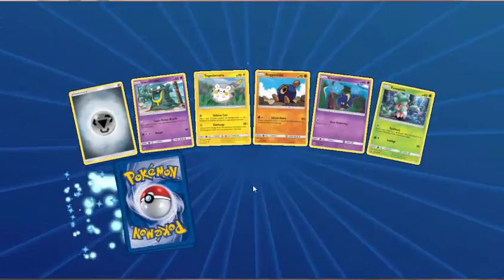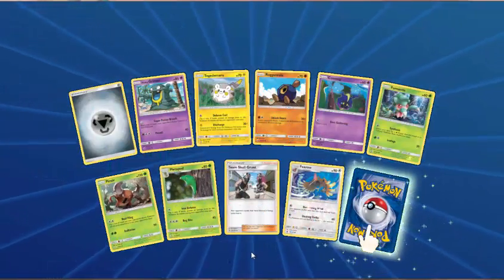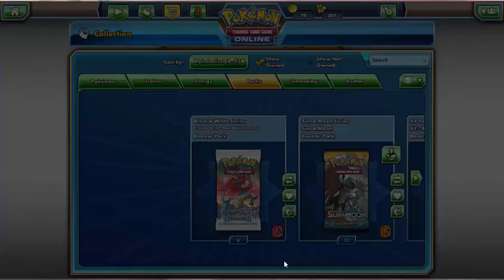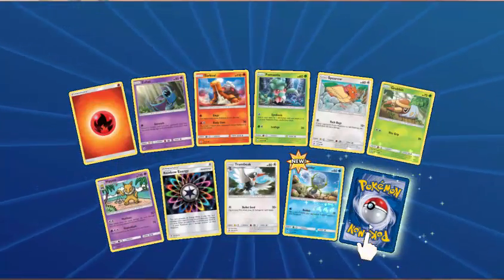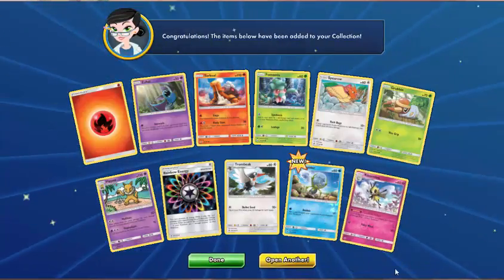We haven't seen a single Umbreon GX. Metal Energy, Alolan Grimer, Togedemaru, Roggenrola, Cosmog, Fomantis, Pinsir, Metapod, Team Skull Grunt — Ferow is the reverse. And the rare is Parasect. Fire Energy, Zubat, Torkoal, Fomantis, Spheal, Grubbin, Hypno, Rainbow Energy, Trumbeak — Reverse Jangmo-o. And the rare is Ribombee. Just 10 packs left after this one.